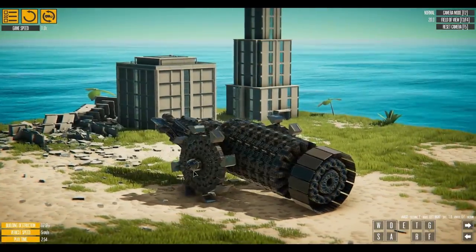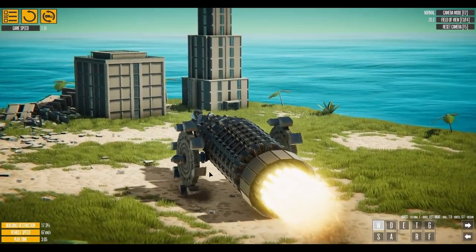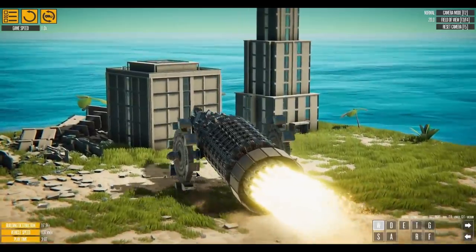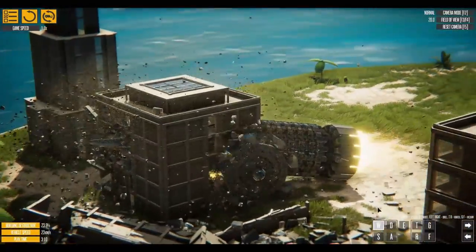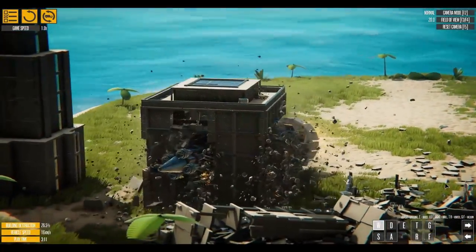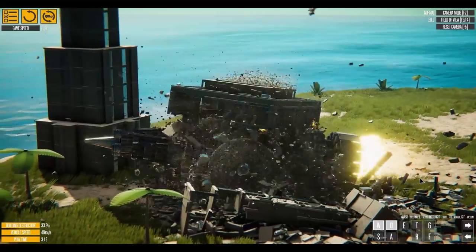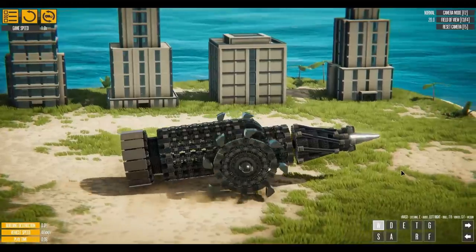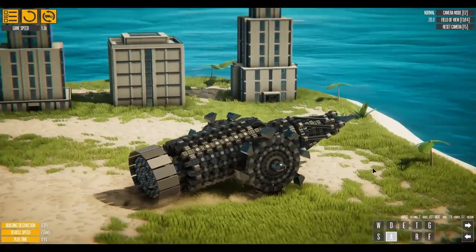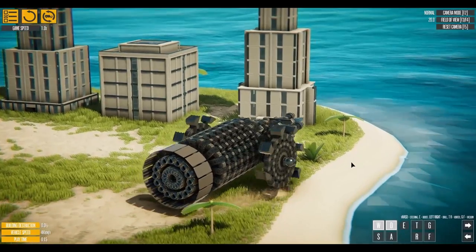And just like that, we're minus one building. We'll go ahead and line up here, turn on our boost, and let's go for this one now. The boost really doesn't seem to be doing a hell of a lot more for this creation — the wheels are absolutely just chewing through. For this next test, I think we're just going to try to line up the best we can with all these buildings and just turn everything on and go for it.